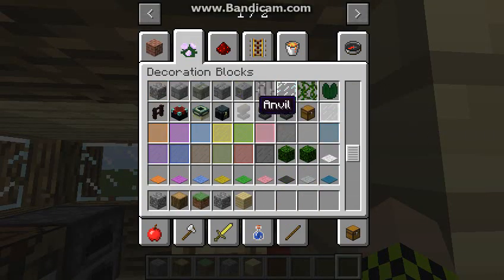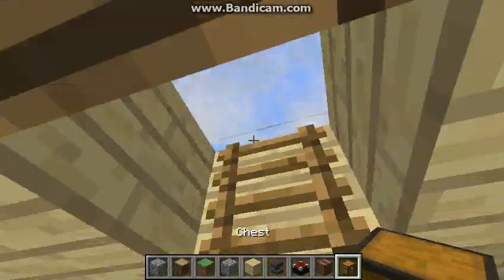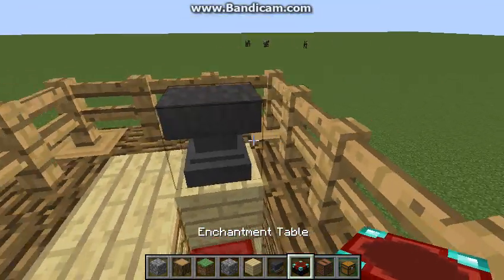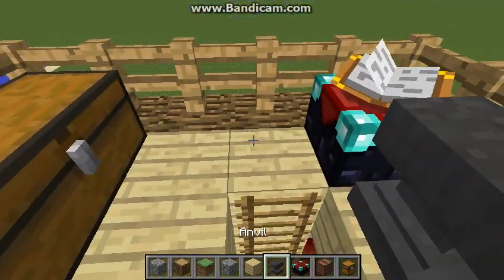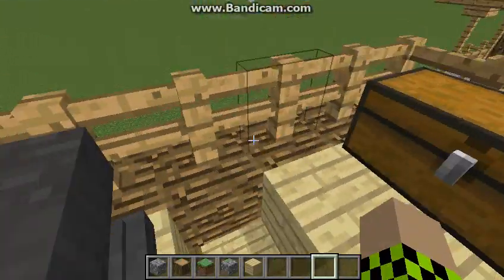You can put, say, an anvil, an enchantment table — whatever really suits you. I guess you could put a jukebox up there. You would need chests — I don't know why I got rid of that. You could put your chest here, your crafting table, your anvil, your enchantment table. And you could possibly put a music box, but I'm not going to because there is a little bit of space on this, and you do want to have room to move around everywhere.